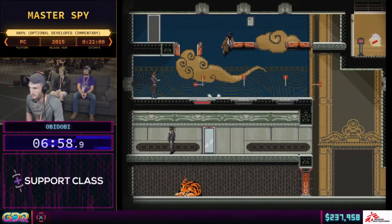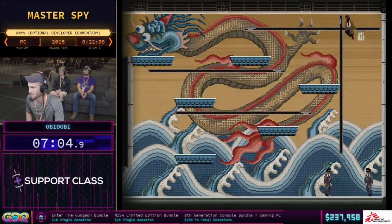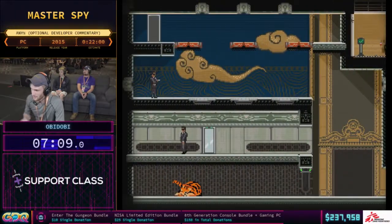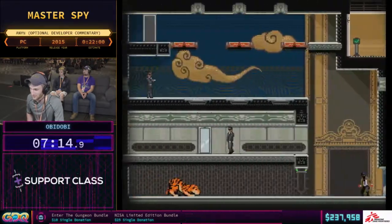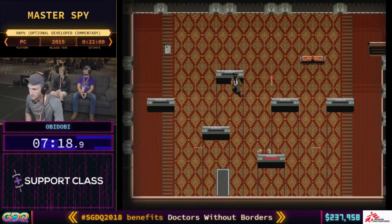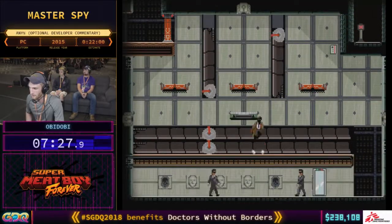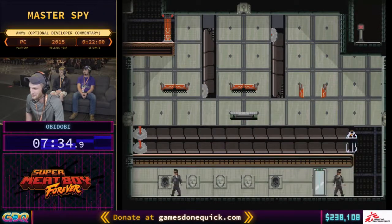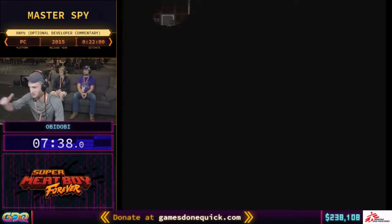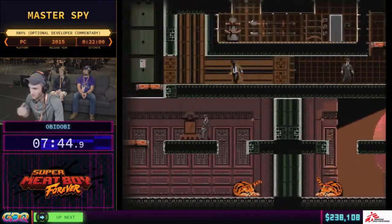Coming up here there are some doors. Doors, as in a lot of speed games, are pretty broken and this game is no exception. If we do a screen buffer — which I'm going to do in this next room — if you are off the screen, you can actually just walk through doors because the doors are not active if you are not on screen. The only stipulation is that you have to be next to a loading zone or a screen transition.